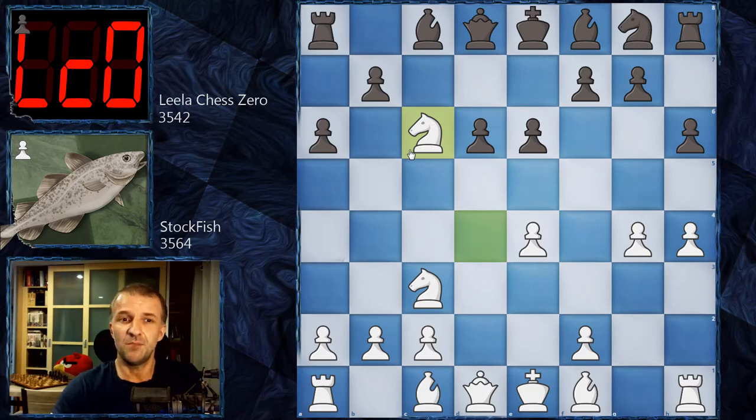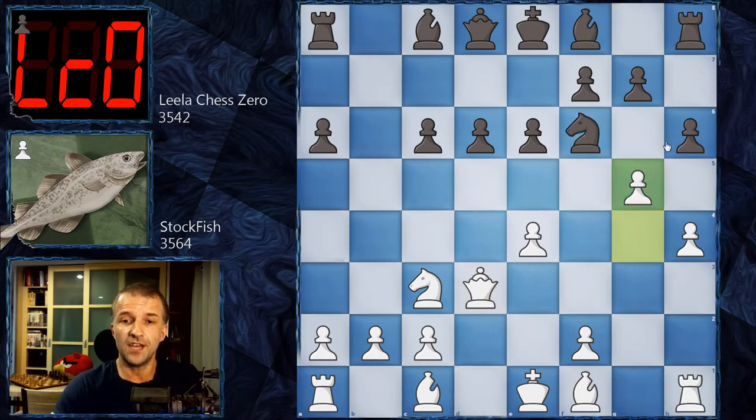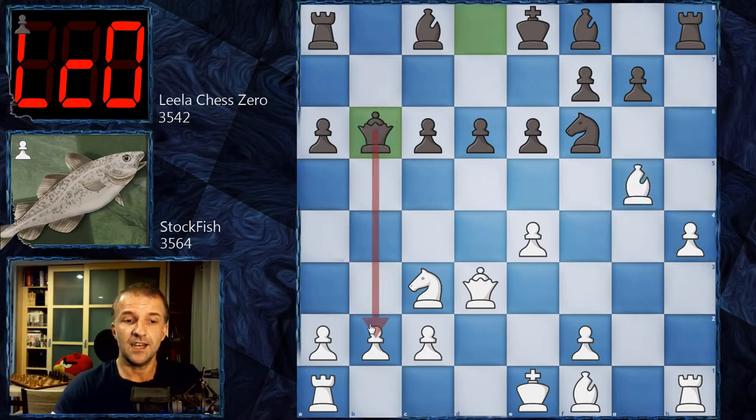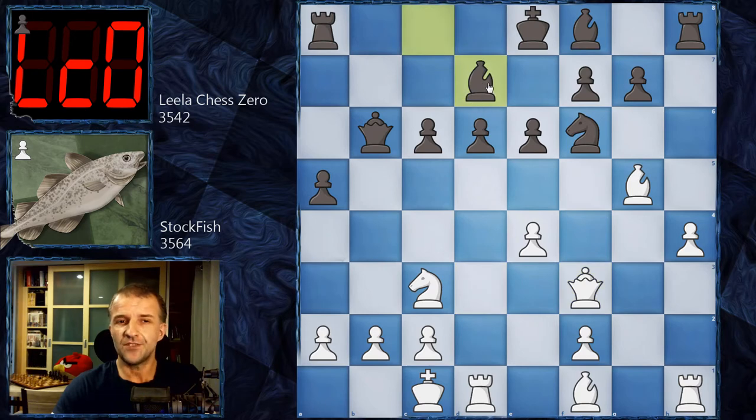We have b-takes on c6 and now queen d3 by Stockfish — a little strange as it's blocking the bishop on f1. Probably better would be queen f3. We have knight f6 and now g5 attacking the knight, h-takes on g5, bishop takes on g5, and now queen b6 attacking the pawn on b2. We have castles, a5 attacking on the queenside, and now queen f3 — two queen moves by Stockfish so far.